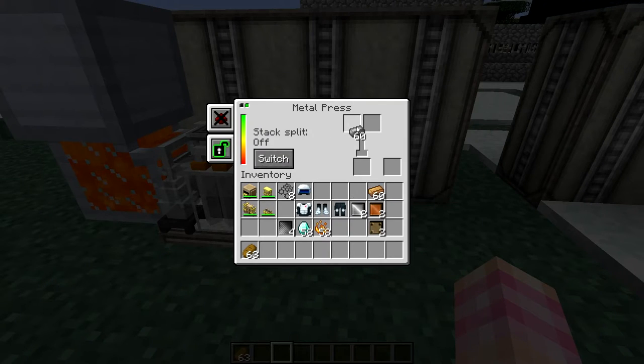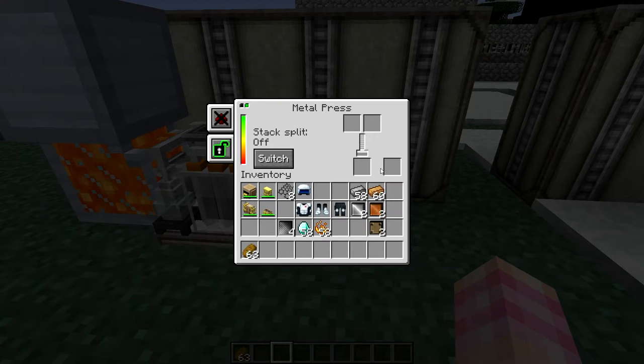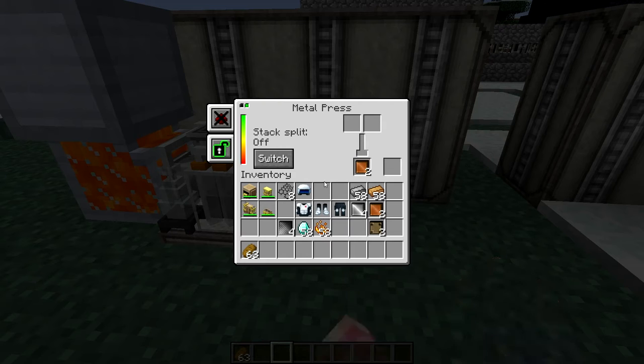Take two steel ingots and put them into the press to get yourself some steel plates. You're also going to need to do bronze ingots to get yourself some bronze plates. Then take your bronze plates and place them in with a steel plate — one bronze plate, one steel plate — and that will crush it into one steam armor plating. You need the same amount of both steel and bronze: you put two plates in and you only get one plate in return, so you are going to use a lot of bronze and steel.